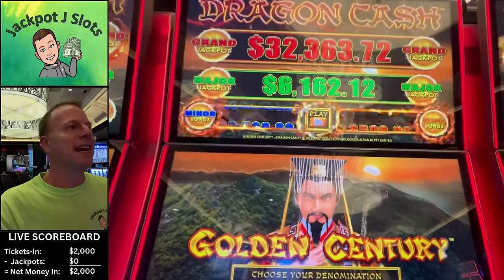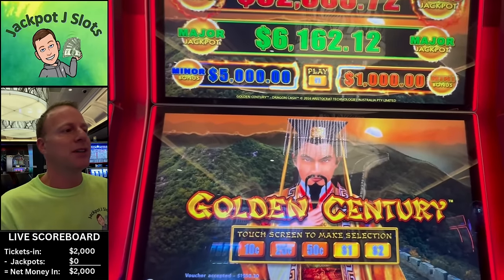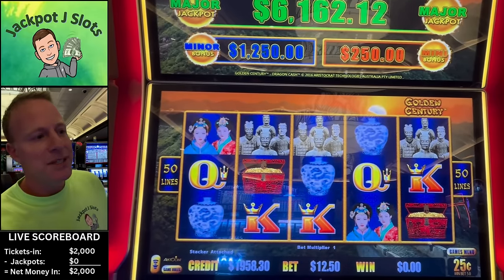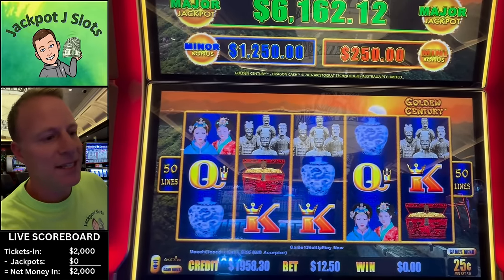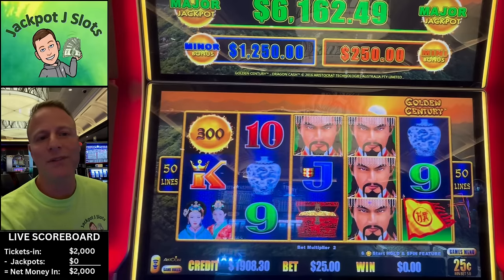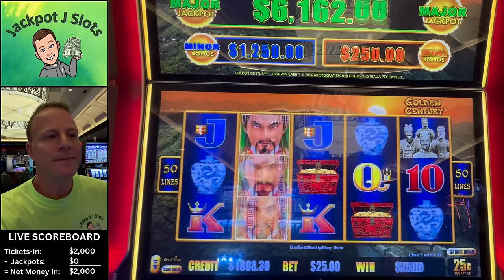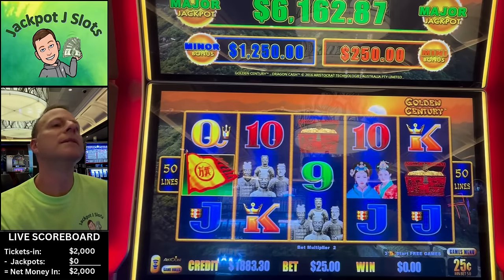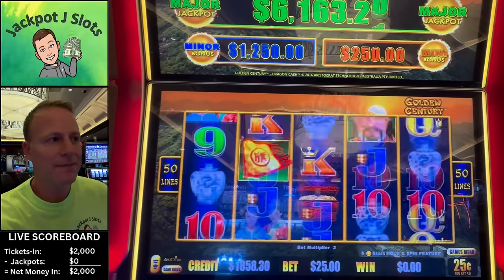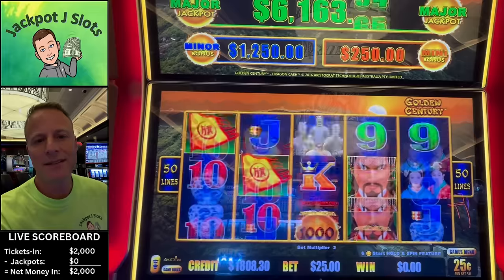Moved over. I've been eyeing this Dragon Cash game — Golden Century. $32,363 grand, $6,162 major. The game was calling my name, so let's see if it was a sign. We brought our ticket over. $0.25, $25 spins. Just need six of those orbs, or three of those beautiful flags right there. Our friend here is wild — full screen of that would be totally cool. Come on, three flags baby.